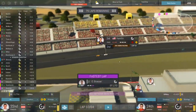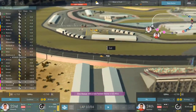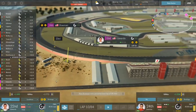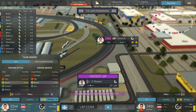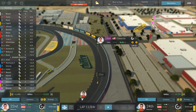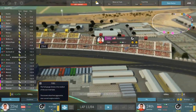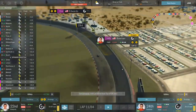Coming to lap 10. Hamlin under pressure from Clint Boyer. Boyer is actually going to go by on the inside and take the lead from Hamlin. Bowman got passed by Keselowski who saved his tires. We could maybe turn this into a one-stop strategy. We can put on another set of mediums for Carl Edwards and also for Bowman — tire life is 43 to 45 laps. But I don't know if we have enough fuel to get there, so we might have to turn this into a two-stop race.